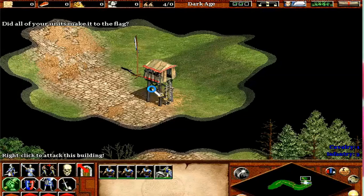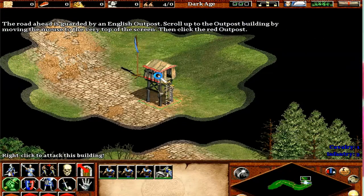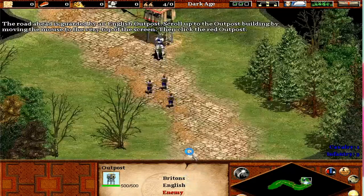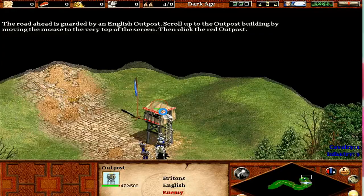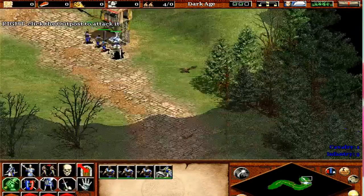Did all your units make it to the flag? The road ahead is guarded by an English outpost. Scroll up to the outpost building by moving the mouse to the very top of the screen. Then, click the red outpost. Right-click the outpost to attack it.